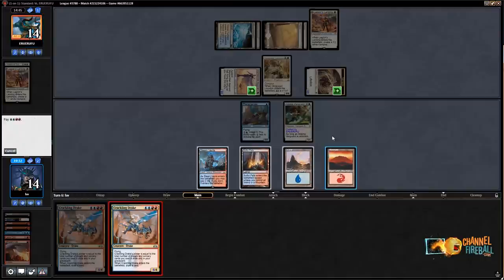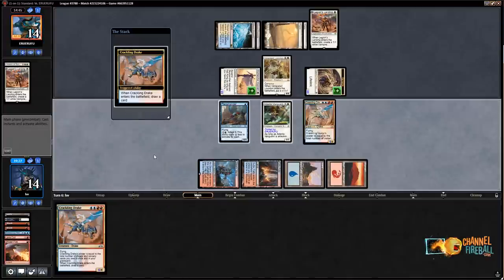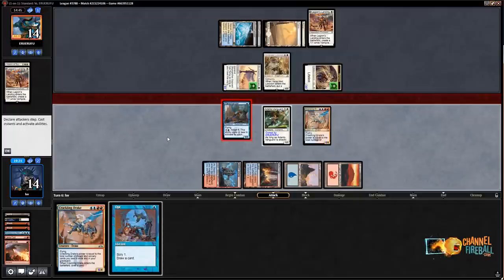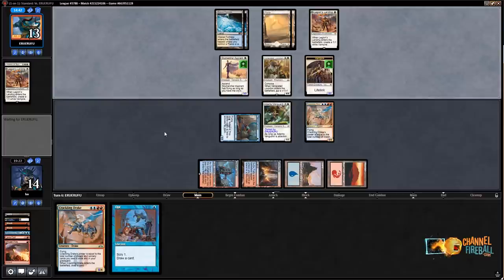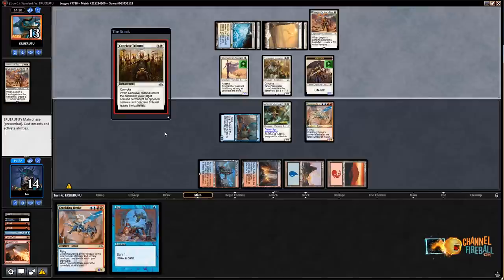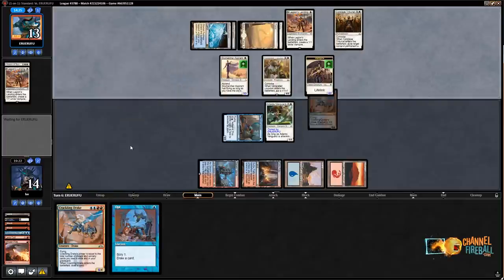I think it's a pretty easy Crackling Drake — just use it for four mana here, then send for one in the air since I'm not planning on blocking. If their last card's a Conclave Tribunal I still think I'm doing okay. I guess I take nine, but I can put Adanto Vanguard in the way of Venerated Loxodon. My Terramander is very close to leveling up here. I'll take nine — blocking with Vanguard is about the same either way. They drew another thing.